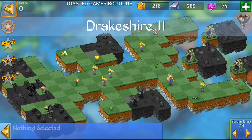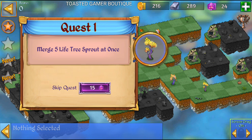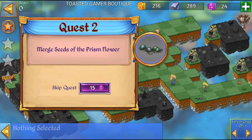Hey, we're playing Merge Dragons here. We're in Drakeshire 11. Let's see what we got to do for this level. So we got to merge five life tree sprouts at once, prism flower seeds, and five life flowers at once.